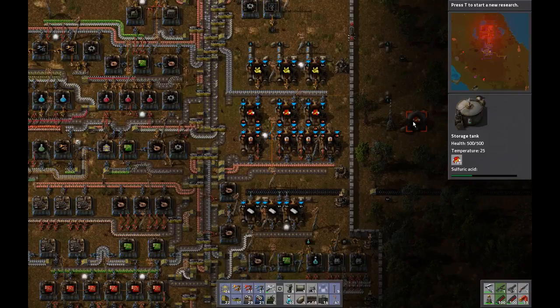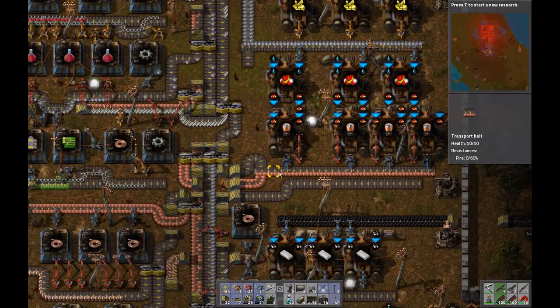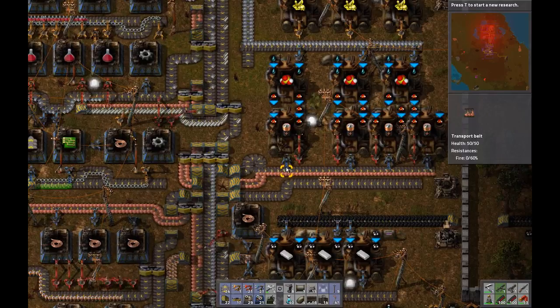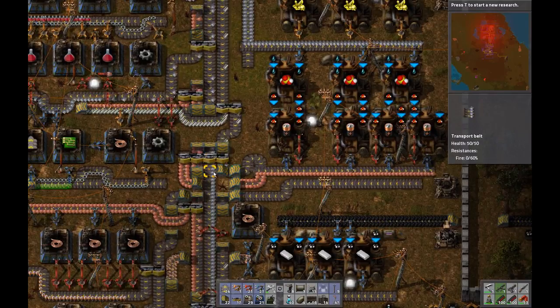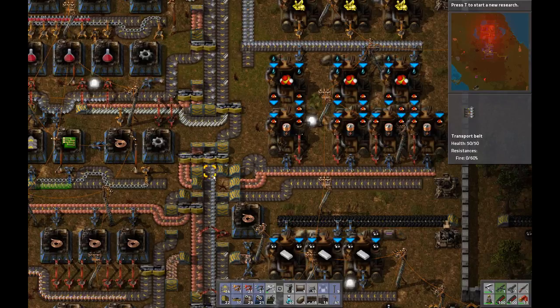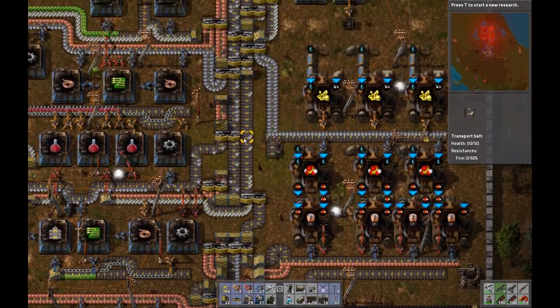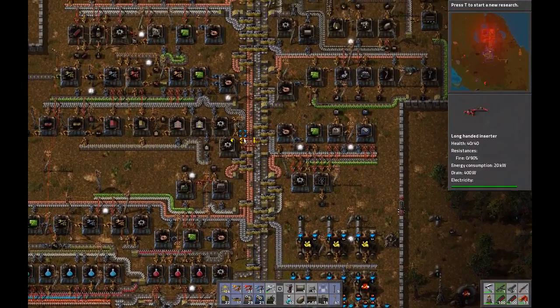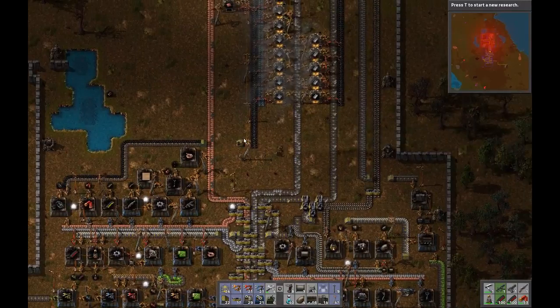We were running low on sulfuric acid, and we are, but we're not out. What actually appears to be the issue is we don't have any iron plates here. That's because the way this is set up, it's only going to take iron plates from this side. Let's go up and see why our iron plates aren't as even as they could be.